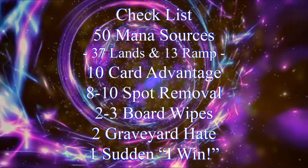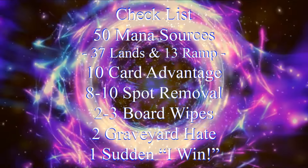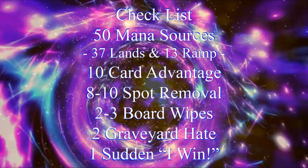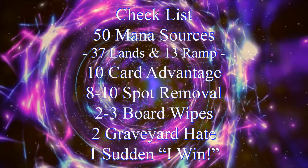50 mana sources, usually split between 37 lands and 13 pieces of ramp. 10 pieces of card advantage, 8 to 10 pieces of spot removal, 2 to 3 board wipes, 2 pieces of graveyard hate, and 1 sudden I-win card.